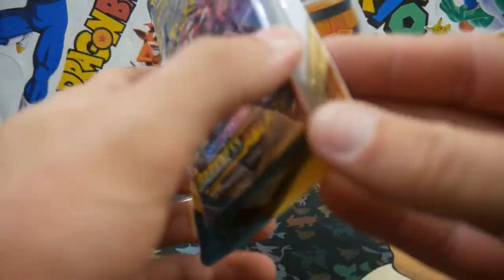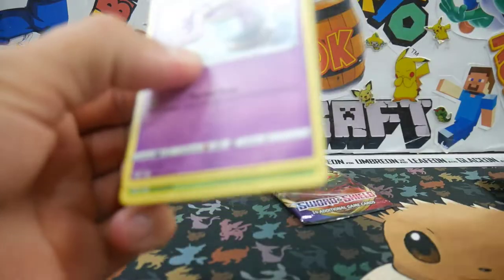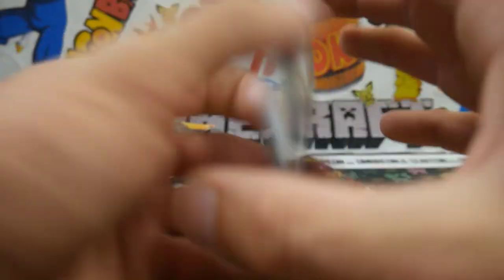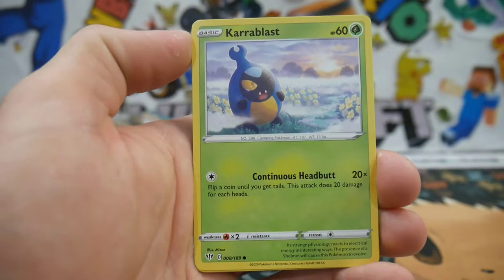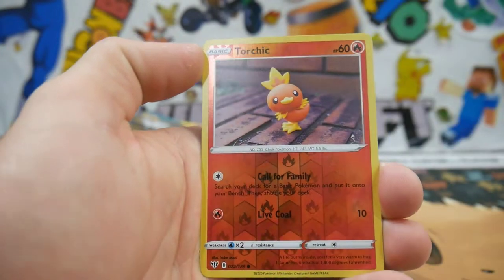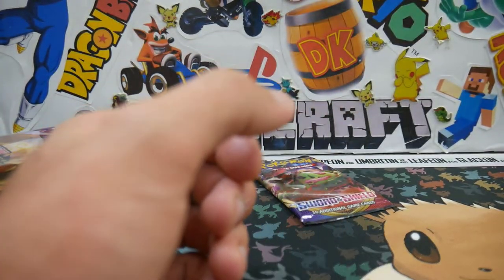Alright, let's start off with the first pack — a Darkness Ablaze booster with Eternatus on the cover. We're really just going for Charizards right now. We have an Energy Solrock, a Relicanth, Yellowhorn, a Sinistea, Froakie, a Meltan, Marill, a Purrloin, a Torchic Reverse Holo, and a Golurk Regular Rare to start off this opening.